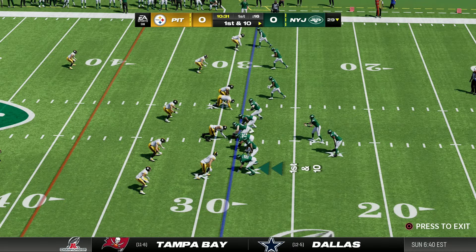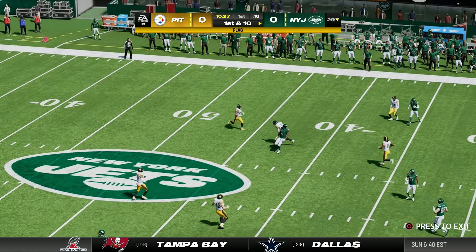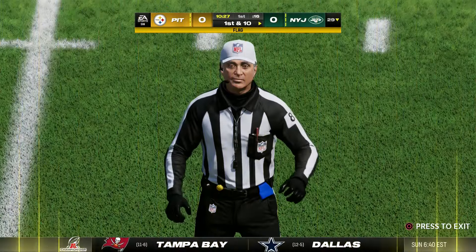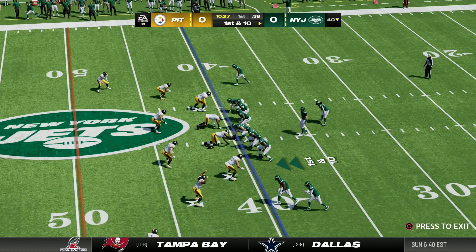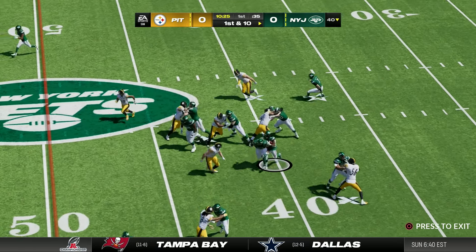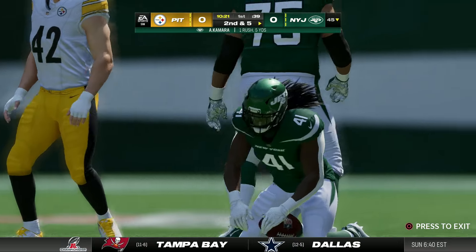A solid rebound following the sack on the first play. Now a first and 10 — another pass goes incomplete but there is a flag down for pass interference on the defense, moving us all the way up to our own 40 yard line. We come back in shotgun, Alvin Kamara checks into the game and gets a five yard carry.